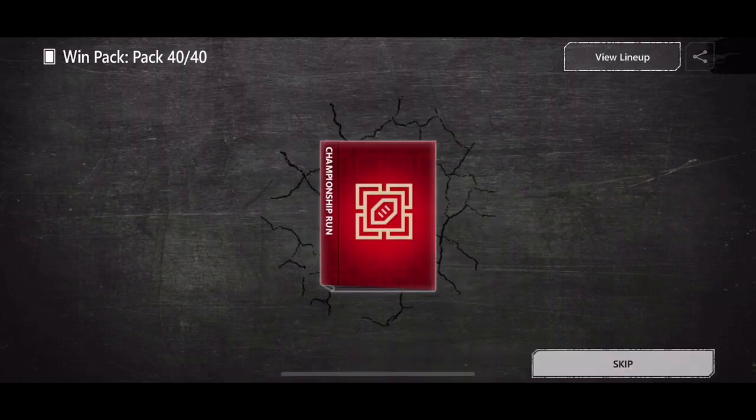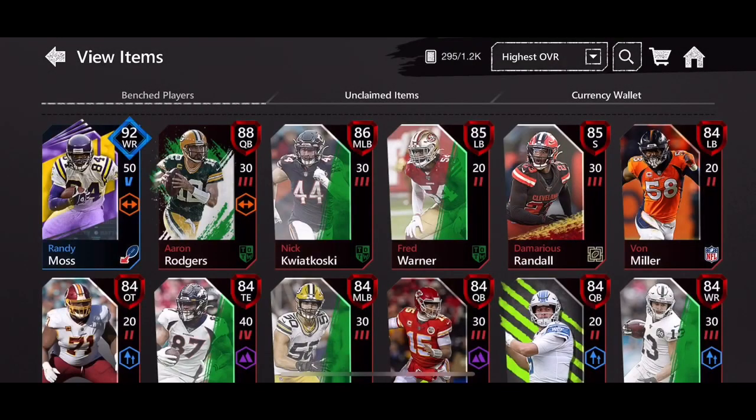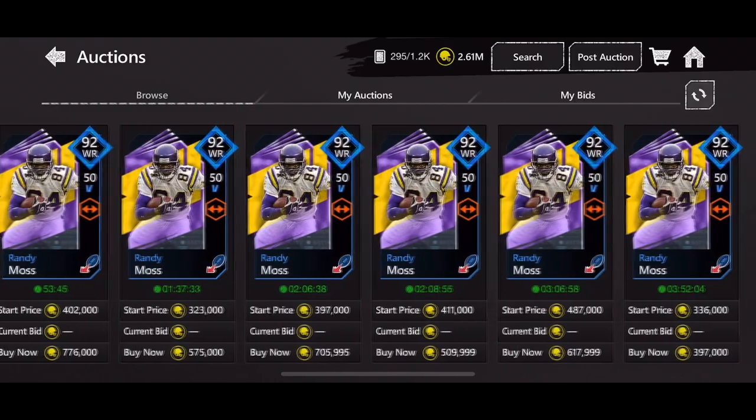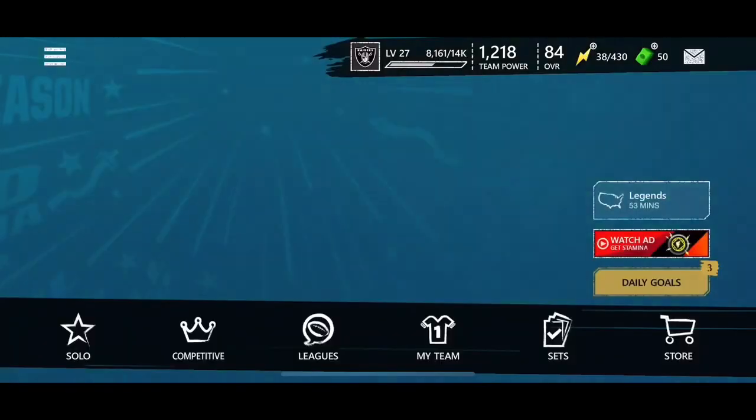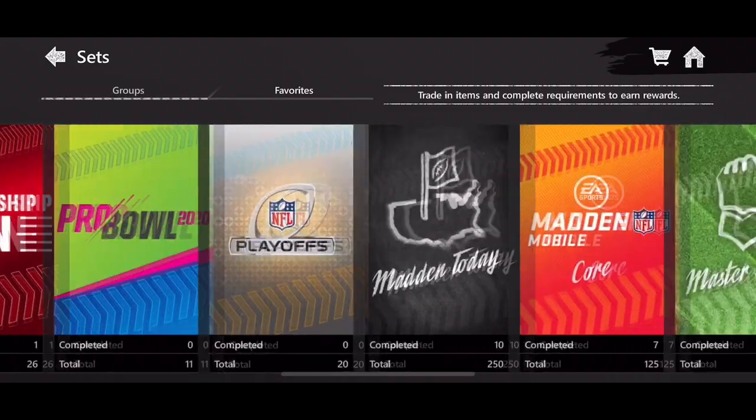40 gold on the 40th pack — can we finish strong? 78, okay. So bench players. We did pick up this Randy Moss which is insane. Let's see how much he goes for on the auction house — about 500k... 300k. Not too much but still pretty good for a diamond card. At least we actually pulled one out of all those packs.